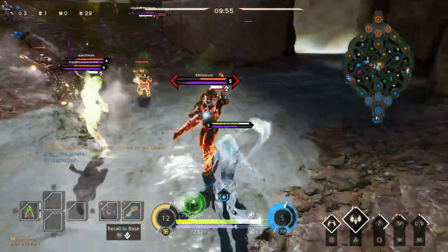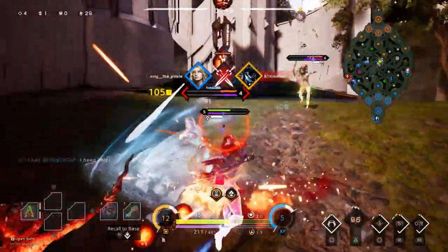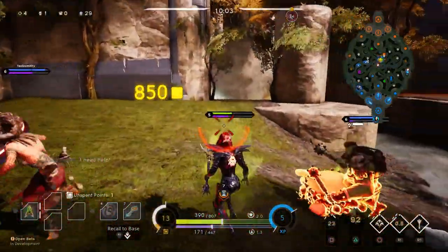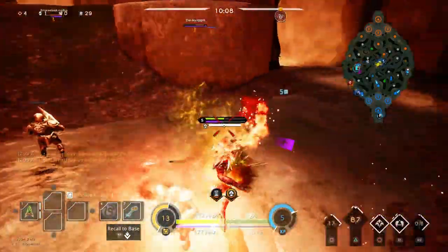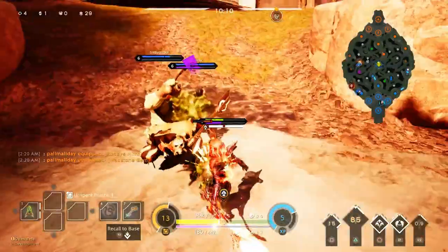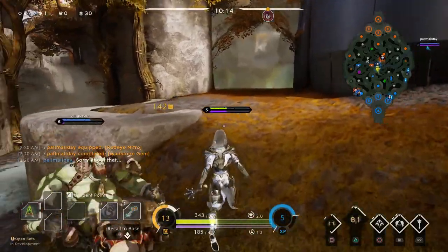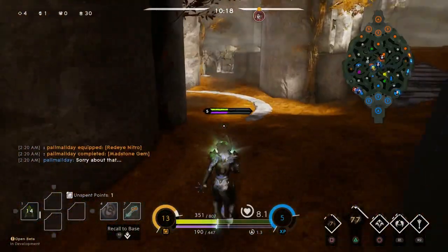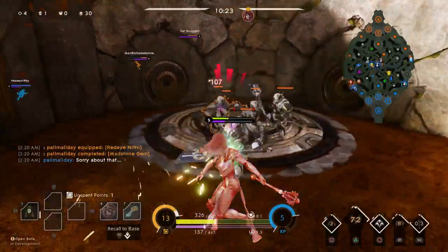I go in for a small gank and I'm able to do massive amounts of damage to that Murdoch — really get some damage on everybody and clear up this mid. It would have been nice if some of the other heroes went in, but I kind of initiated. It's okay — we still got a kill, we pushed him out of lane, and I'm going to go back and try to get my farm.